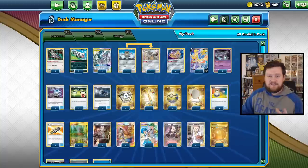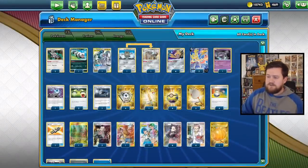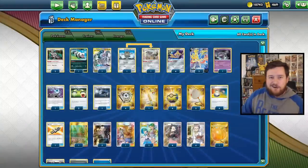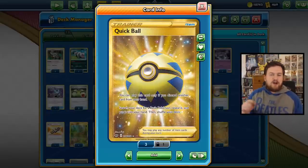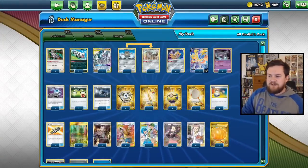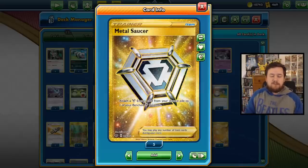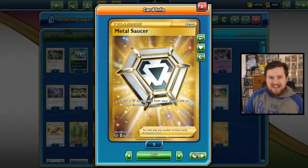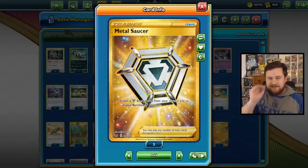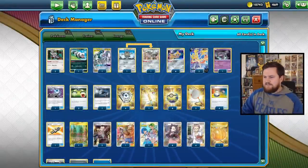Frankly there is an insane amount of good cards here. Four copies of Switch and three copies of Scoop Up Net - super competitive cards you need four of all of them. Quick Ball - discard one card from your hand, search for a basic Pokemon. Almost all the Pokemon in this deck are basic apart from Berserker, so we can grab them with one discard. We also get four copies of Metal Saucer, which makes this deck incredibly powerful - we can attach a Metal Energy from our discard pile to one of our benched Metal Pokemon, meaning we can power up a Zacian in one turn with two Metal Saucers and two Metal Energy in the discard pile.